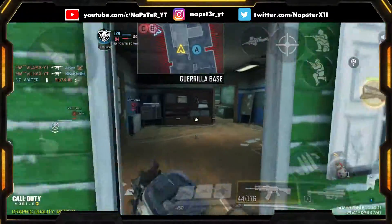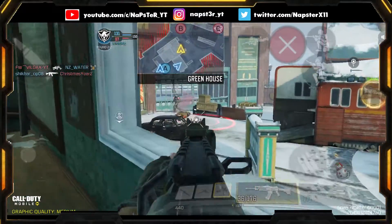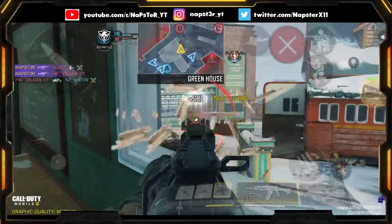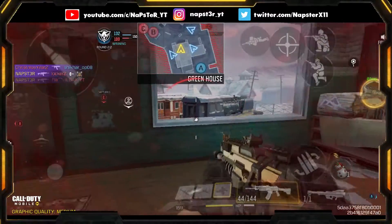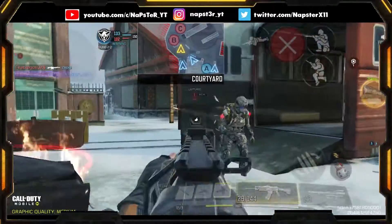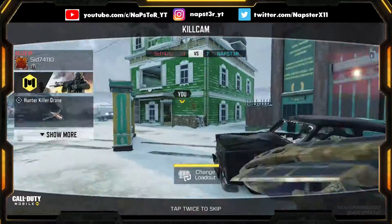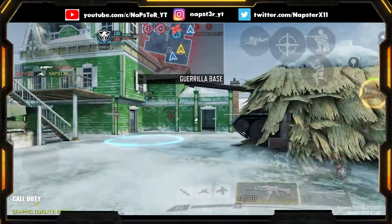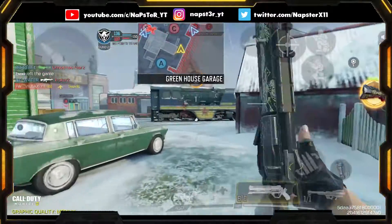If you want to play really aggressive and aren't getting many kills, you should change your scorestreaks to smaller ones like Shock RC, UAV, and Counter UAV — or maybe a Hunter Killer Drone. Speaking of Hunter Killer Drones, I just died to one of those. Sad. I'm trying to reduce deaths and make a good video for YouTube, so please chill!